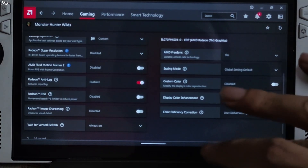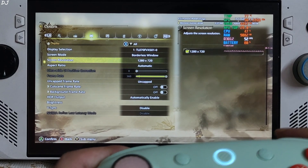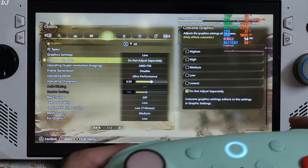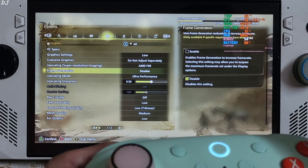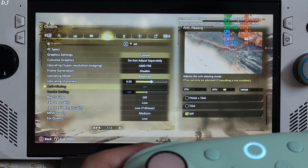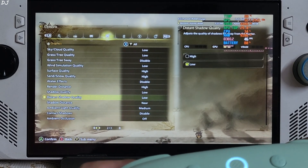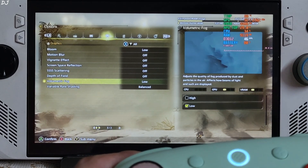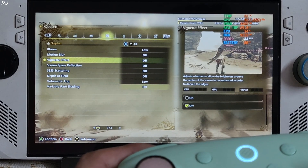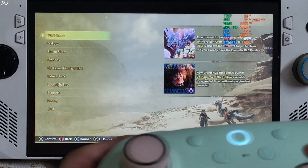I've connected my iPad Ultimate 2C controller in 2.4GHz wireless mode. In-game settings: 720p resolution, display mode borderless window, VSync off. Using the low graphics preset, upscaler set to FSR 3.1, frame generation disabled for now, upscaling mode set to balanced, sharpness level 0.5, ray tracing off. Variable rate shading disabled, motion blur and vignette effect disabled as well.